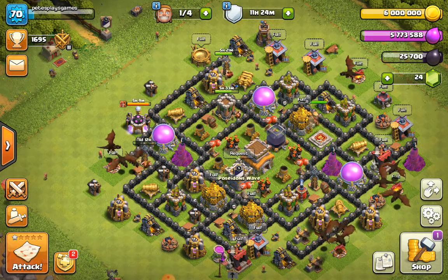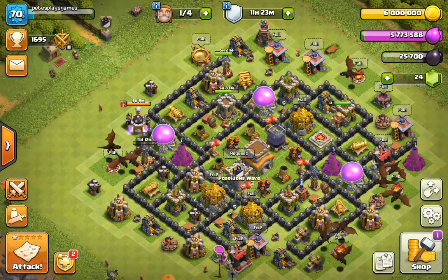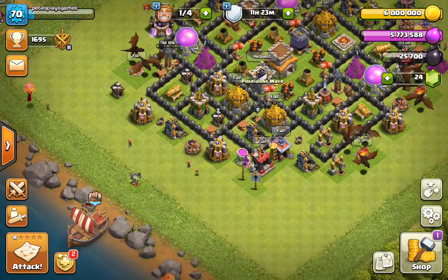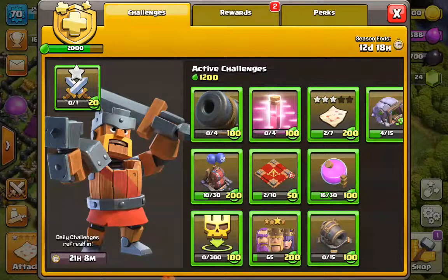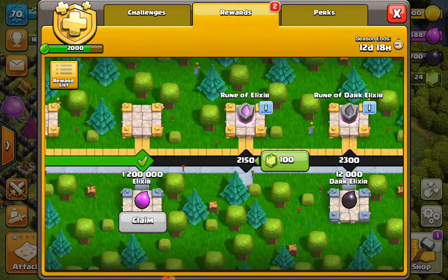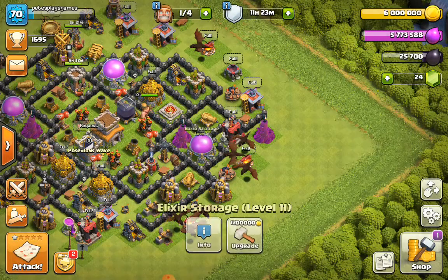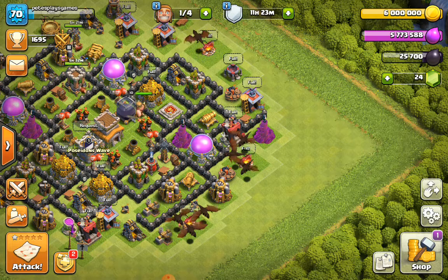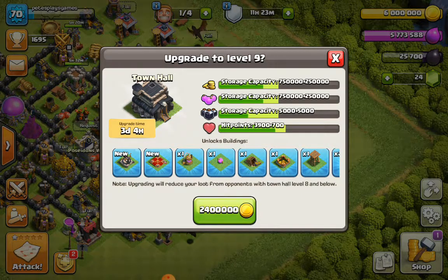We're going to go Town Hall 9. I waited to get that Builder Boost, so it's cheaper to go Town Hall 9. And 3, 2, 1 — boom.